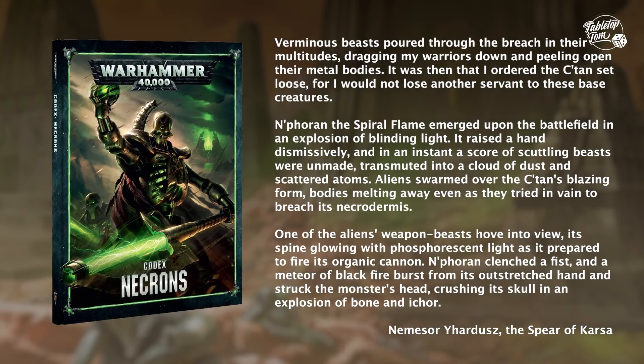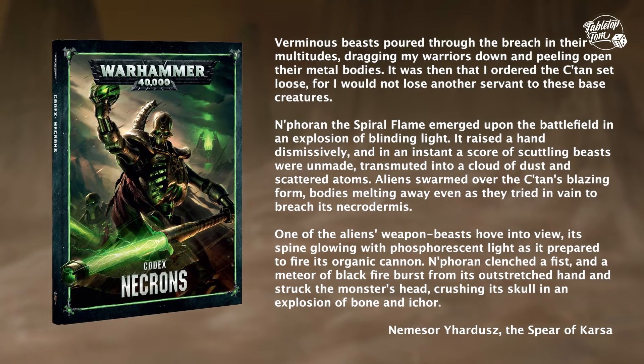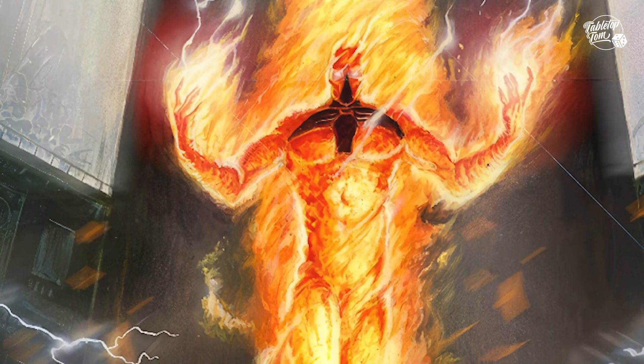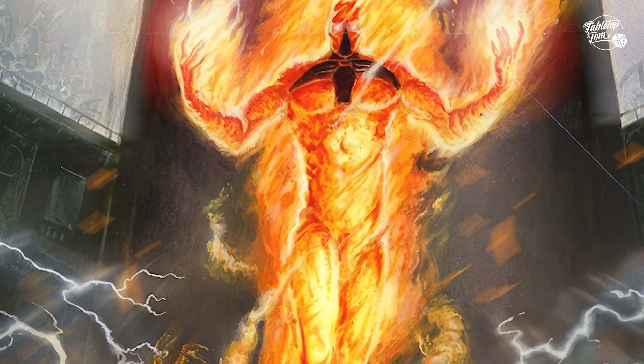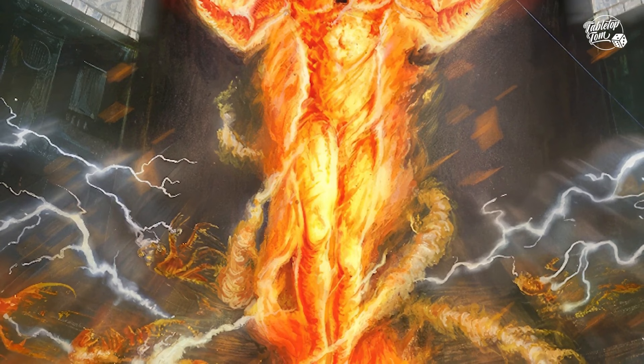It describes the entity appearing on the battlefield in an explosion of blinding light and, raising a hand, incinerating everything in its vicinity — even going as far as to crush the head of a monstrous Tyranid with a meteor of blackfire. And to make things even better, there's actually a piece of artwork of this exact moment, capturing Neforan burning away the swarms of the Hive Fleet. These developed stories and designs help to show Games Workshop laying the groundwork for future models.